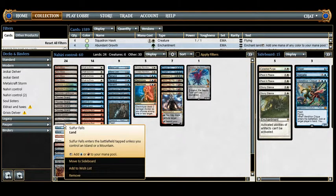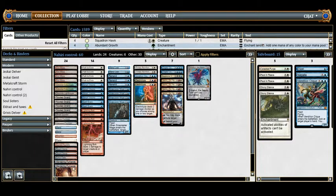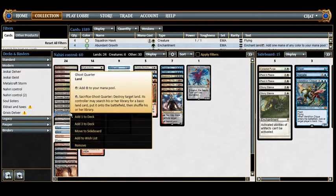We also have Sulfur Falls and Glacial Fortress, which come in untapped if you control an island or mountain, or island and plains respectively. We have a Ghost Quarter and a Desolate Lighthouse as colorless mana sources with relevant abilities. Ghost Quarter can destroy any land — the controller searches for a basic and puts it onto the battlefield untapped. We can use that on ourselves if we need mana fixing.